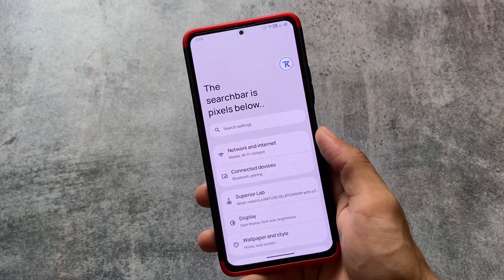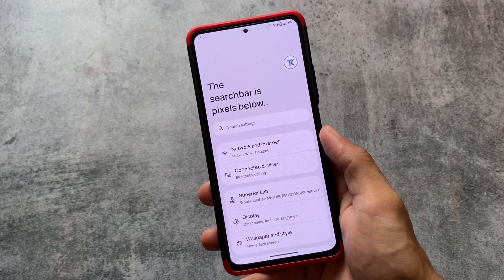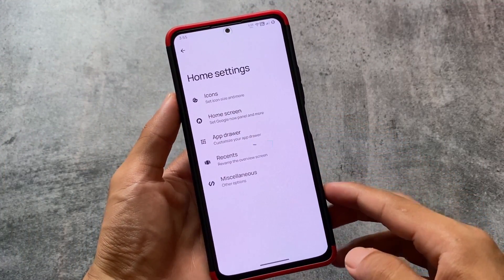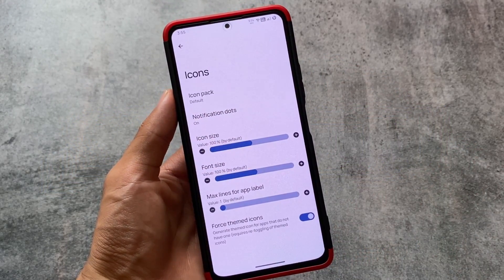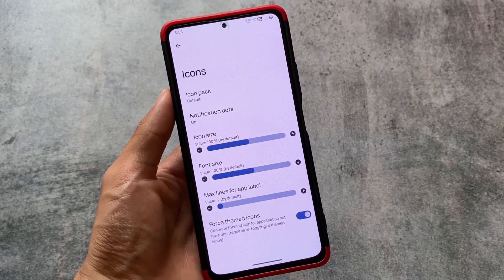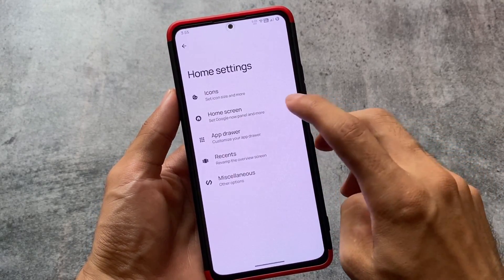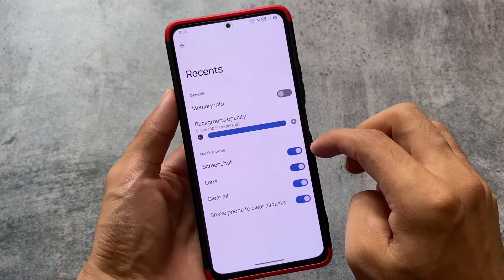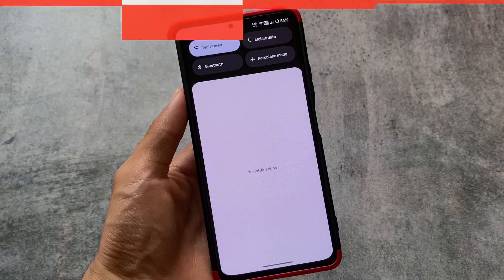You can see the UI in settings — we have the card style UI and it's quite interesting compared to other custom ROMs. We also have a launcher pre-installed. The feature which is really amazing is force themed icons: if any icon is not themed by default, you can simply enable this toggle and that icon will also be themed, which is one of the features I actually love.